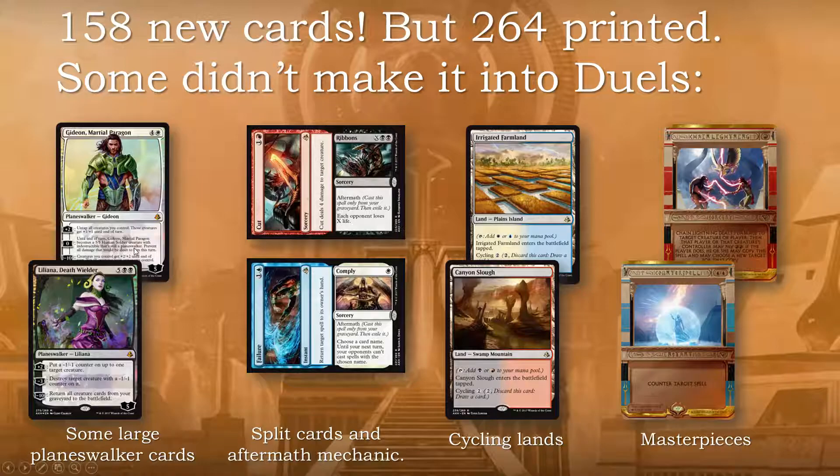The big guys are not going to be seen in Duels. We don't get to play with the split cards. On that page called Magic Duels Helper they are listed as part of the Amonkhet expansion, but I think they are not going to show up. Split cards are not new — this is not the first time we've seen them in paper magic. They are very complex because they are two cards in one, and you can use any part of the card individually or combined. They had to modify the rules for these cards when printing this new expansion.